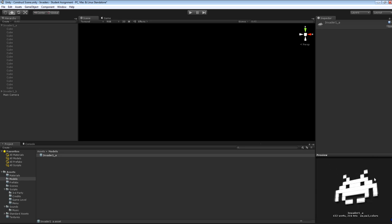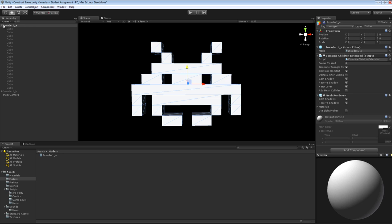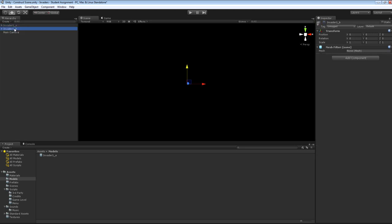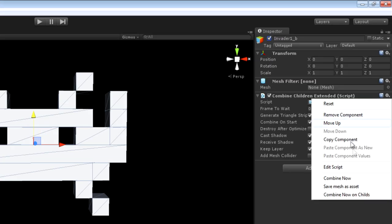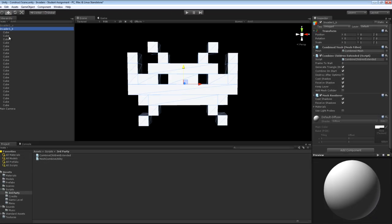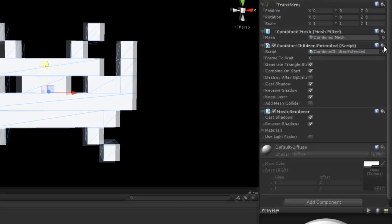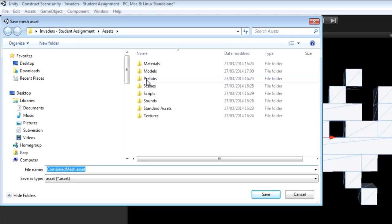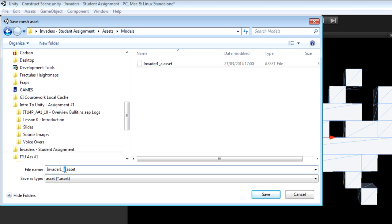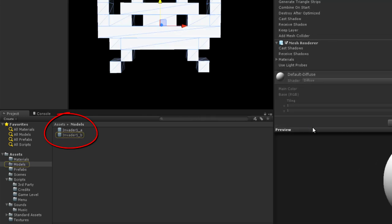Now I want to save this off as a project asset. Going to that cog, there's a Save Mesh Asset option which lets me choose the folder — I'll choose the Models folder in my project — and I'll call it Invader1A: first invader, first frame. If you look in my Models folder now, we have an Invader Mesh Filter Asset ready to be added to any game object. Now I need to do the same for the second invader frame: enable frame 2, drag over the Combine Children Extended script, choose Combine Now, turn off all the cubes in its hierarchy to verify the mesh exists, then save that combined mesh as a project asset in the Models folder, calling it Invader1B.